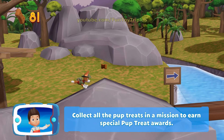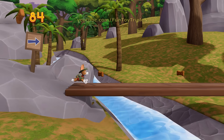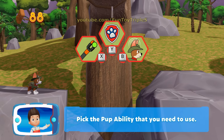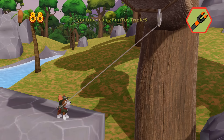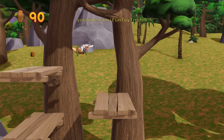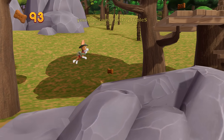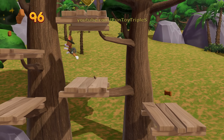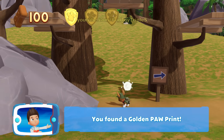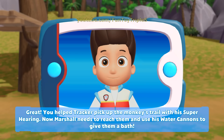Collect all the pup treats in a mission to earn special pup treat awards. Pick the pup ability that you need to use! Great job! There's a golden paw print nearby! You've found a golden paw print! You helped Tracker pick up the monkeys' trail with his super hearing!